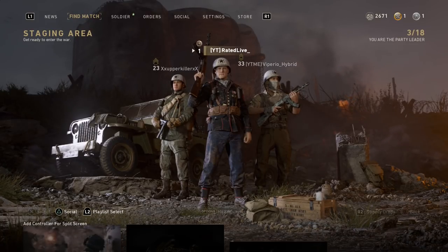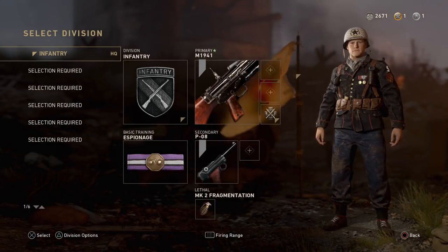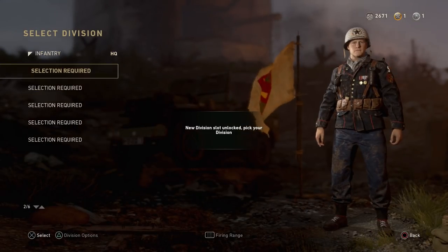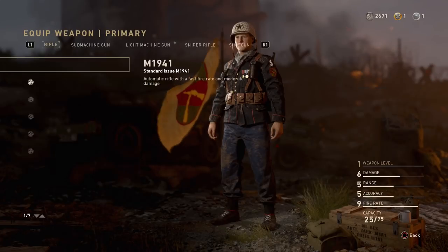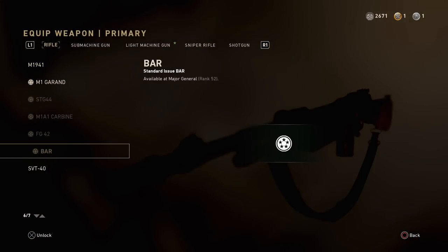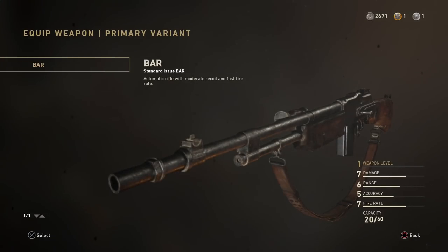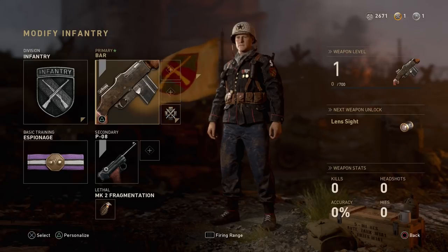Moving on to all of my stats — you do get one permanent unlock. For me, I unlocked the BAR. I have to tell you guys the best weapon in the game is the BAR, so if you do prestige or already have a prestige token from pre-ordering, definitely unlock the BAR — it's by far the most overpowered weapon out there at the moment. I do plan on making a video on that very soon.